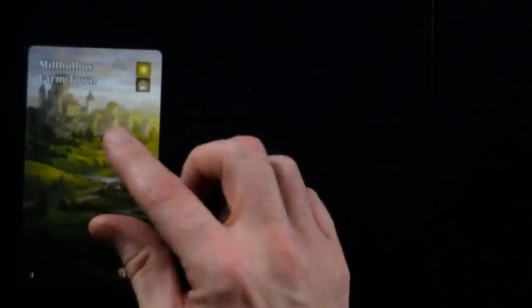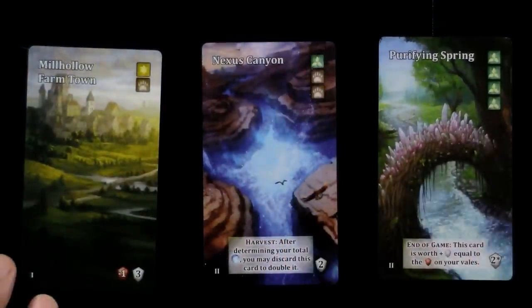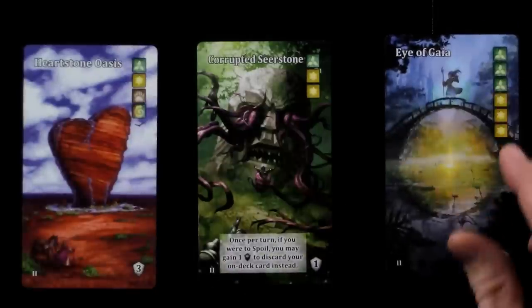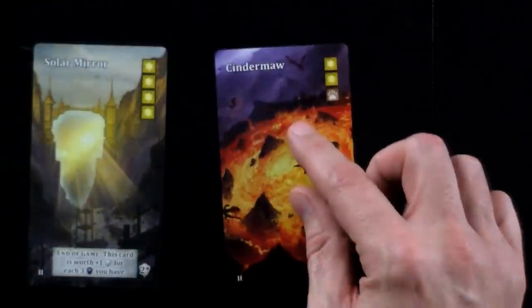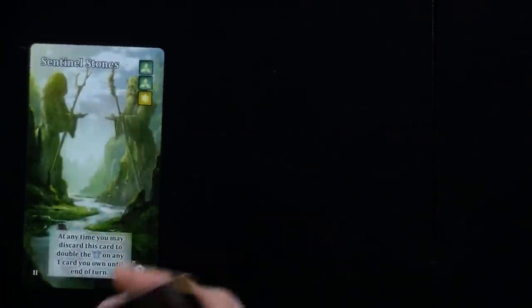The interesting thing about curses is the most common place you're going to get them is not Veils, is not Heroes — it's actually going to be on your Advancement cards. And the thing is, as you are drawing cards and trying to push your luck and seeing whether you're going to bust or spoil, which is the game term for it, you might notice that this turn I'm going to get a lot of curses — four curses off of these cards that just came out.